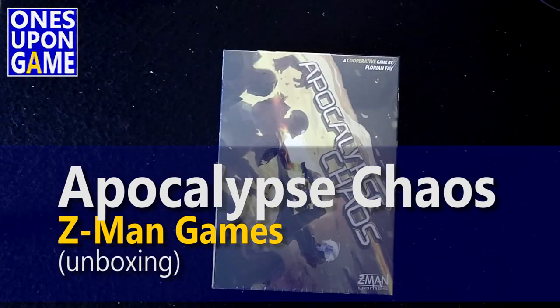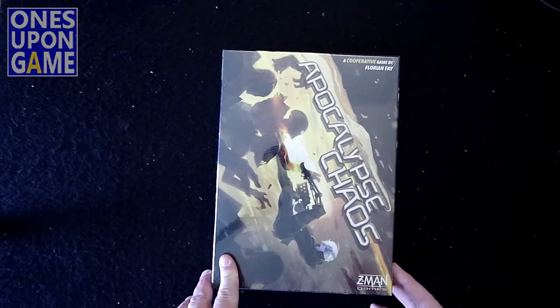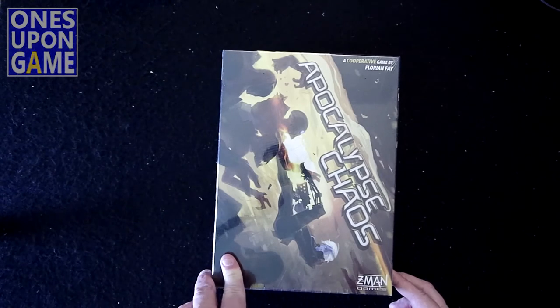Hey, this is Kevin Kitchens with Ones Upon a Game, and today I'm going to do an unboxing of Apocalypse Chaos by Z-Man Games. It's a cooperative game by Florian Fay. I know very little about it. I know it's supposed to be really good, and since it's cooperative, obviously, as with all cooperative games, it's solo-able.